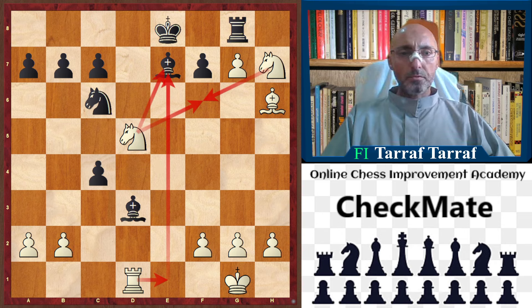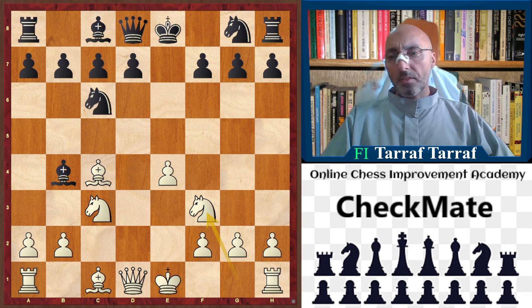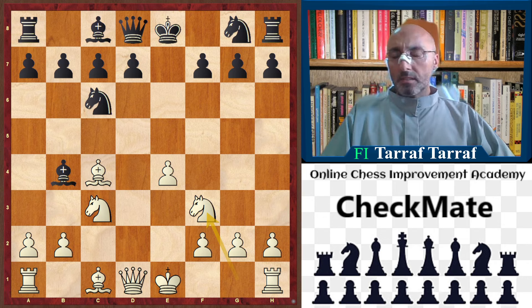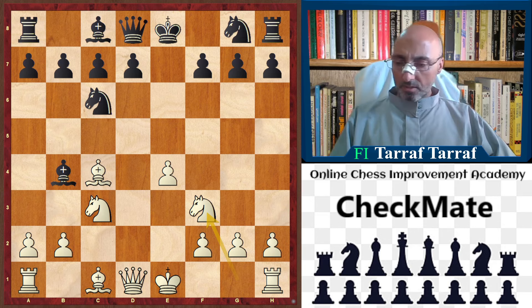So this is our video for today. This line of the Scotch opening reaching this position is the Goring Gambit, and it's a little bit dangerous — because if you don't know what you are playing, you could lose the game in one move, or lose material in one move. Thank you for watching. See you in the next video and next trap. Bye.